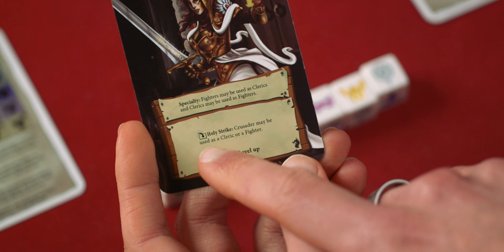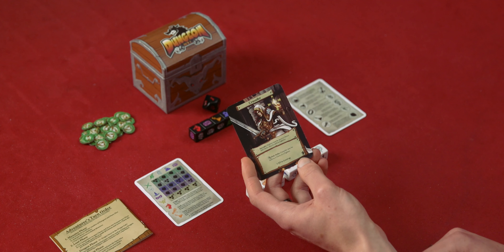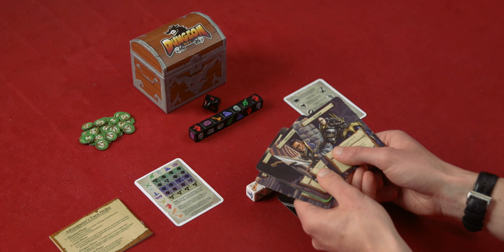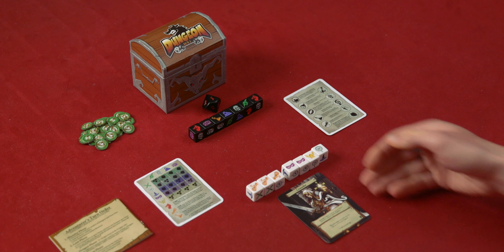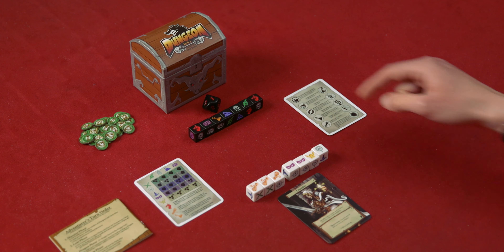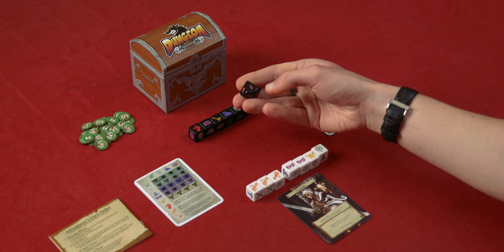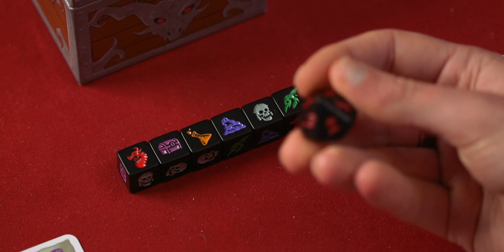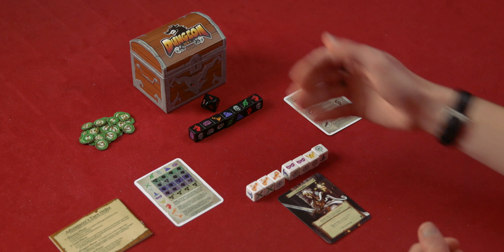And once per delve, I can exhaust my hero to use their special ability. I will explain that as it becomes relevant. There are several more heroes to choose from in the box; I have just chosen to play with the crusader today. So I have formed my party and chosen my hero. We set the dungeon level die, which is on this very cool looking d10 that goes 1 through 10 — and the 10 is a scary looking dragon face. We set our dungeon level die to 1, representing the first level of the dungeon.